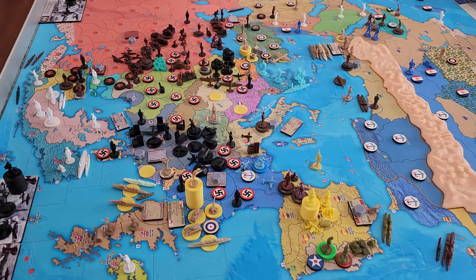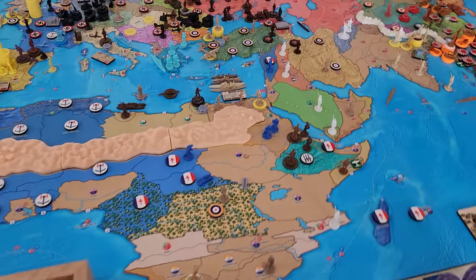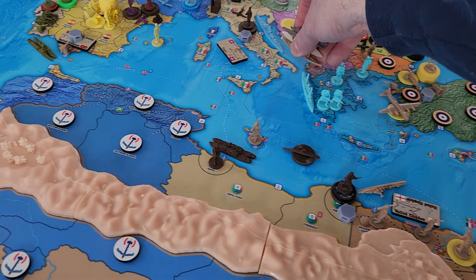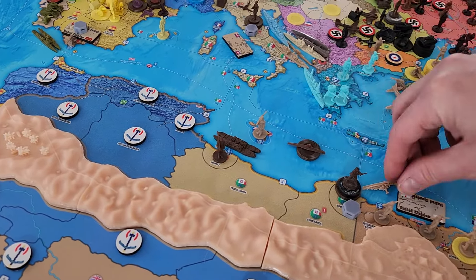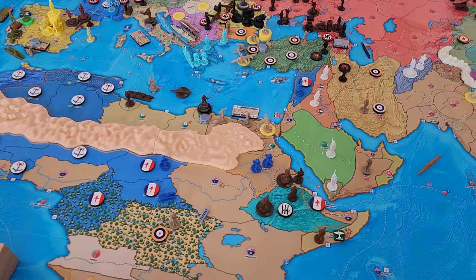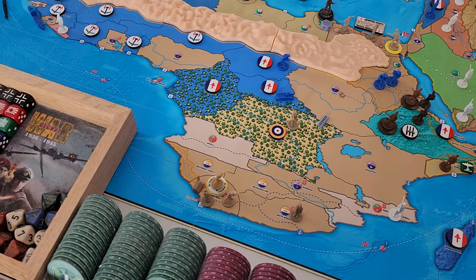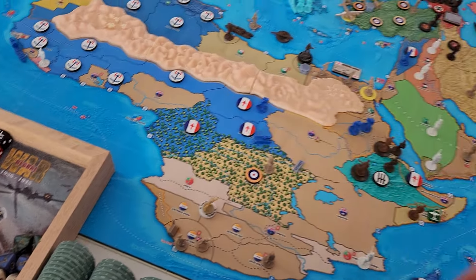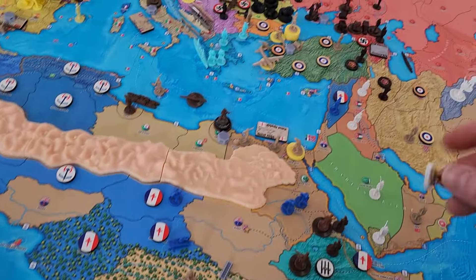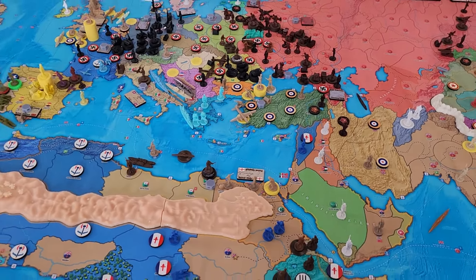The ships that participated in the M5 battle stay there. For rail moves: we have two rail capacity in Africa. We're railing two infantry from Cape Town — one stops in Cairo, and the other rails all the way up to Istanbul.